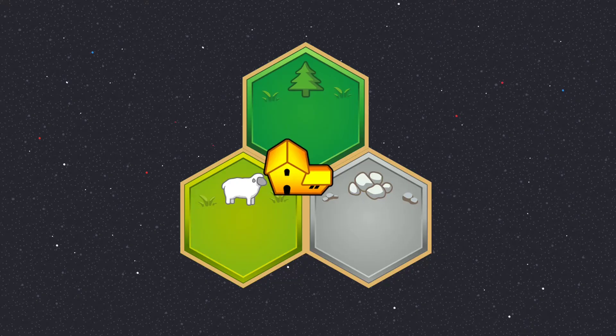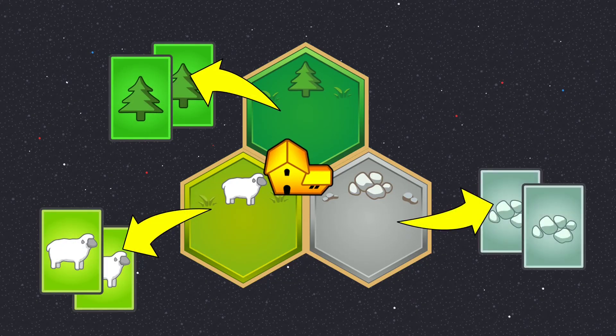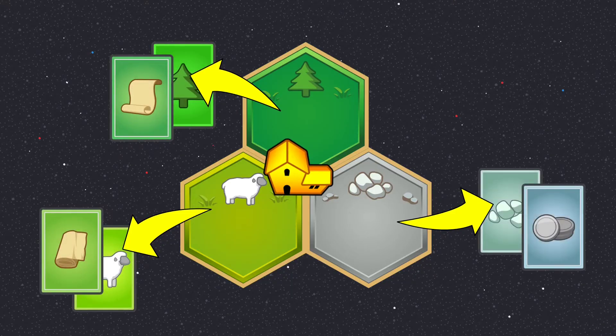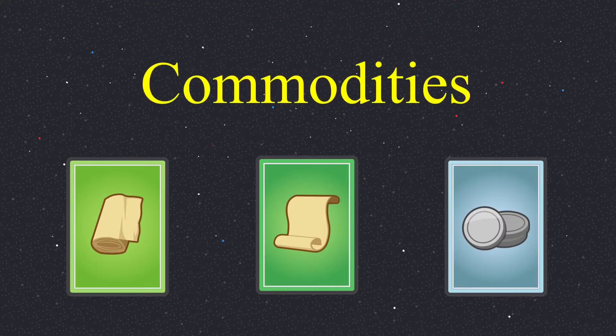There are also many new cards added to the game. When you're supposed to get two wood, two sheep, or two ore from your city, you get one wood and a paper, one sheep and a cloth, or one ore and one coin instead. Cloth, paper, and coins are the so-called commodities. With those, you can unlock the brand new city improvements, which change the dynamic of the game completely. There are three different tracks for the city improvements, one for each commodity.